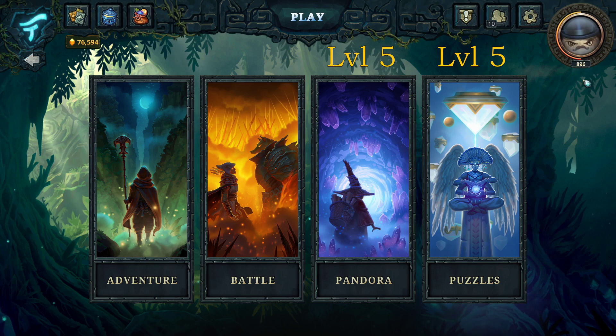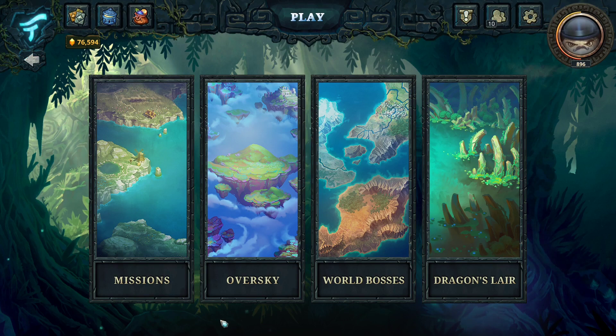In adventure mode you face the AI in solo or co-op missions. Really important to note here that in any game mode, including solo missions, it does require an internet connection. All of the AI decisions are calculated on the server side, so there really isn't a whole lot you can do in this game without an internet connection.